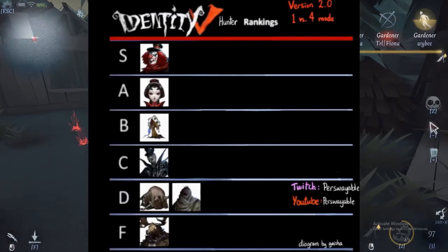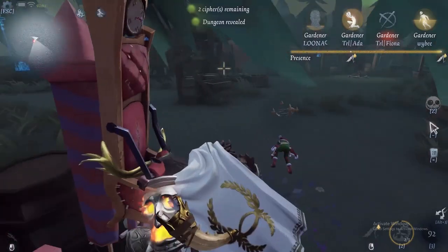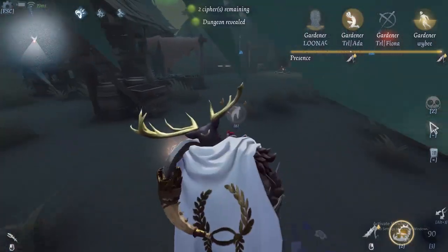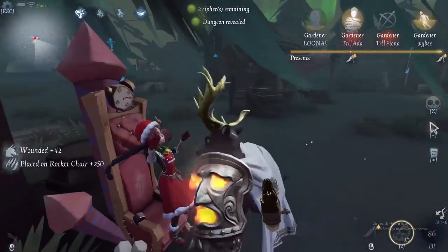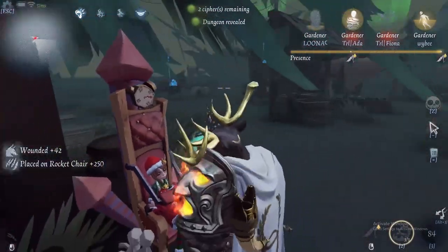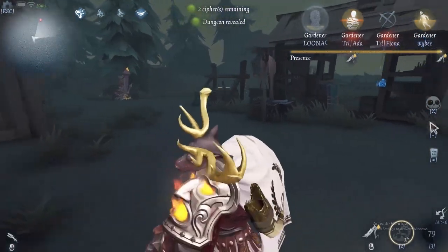That's right, he was worse than Hell Ember back then — that's hard to think about. Hell Ember has been kind of the bottom of the barrel since the game released. And yet I was the most interested in Gamekeeper out of all the characters when I first joined Identity V. Maybe because in my Dead by Daylight brain, being able to hook a survivor through a pallet was the most incredible thing in the world.